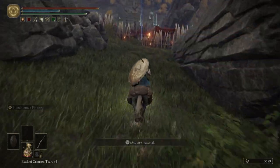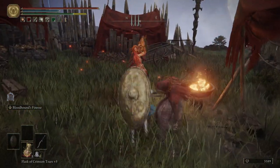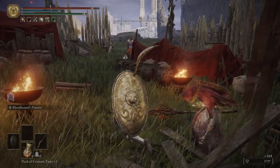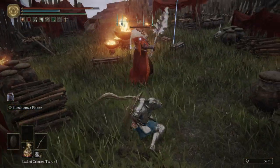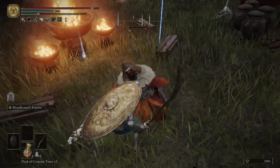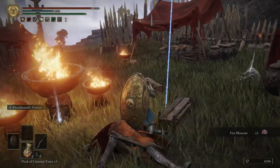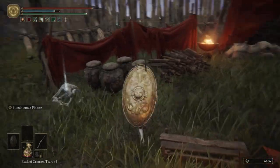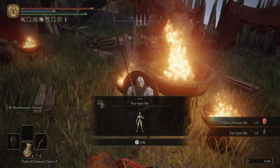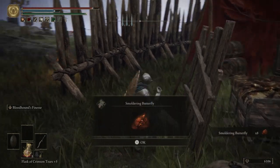Over here there's a stone jetting out that we can run across. We're going to have a few enemies — not very hard. You can summon in your Spirit Ashes if you'd like; I don't find it that hard so I don't even bother. We get some Fire Blossom. You can farm up their gear if you want. I'm going to pick up Flame Cleanse Me and the Fire Spermy emote.